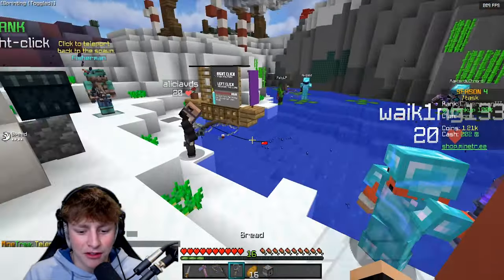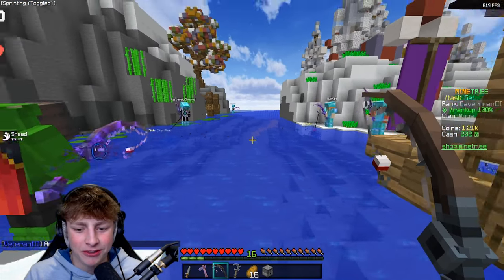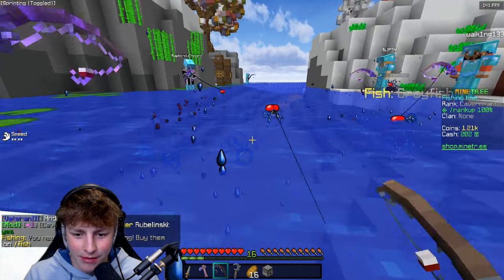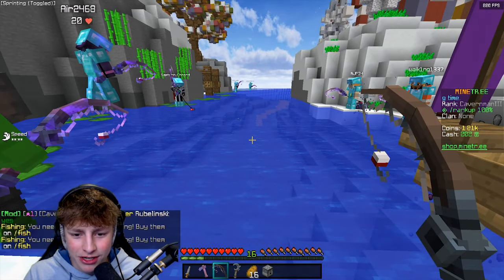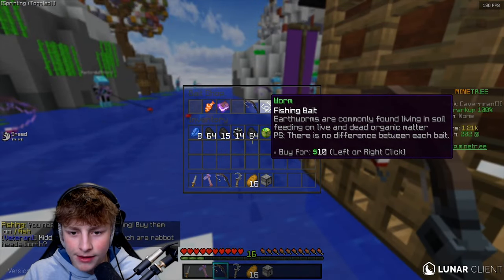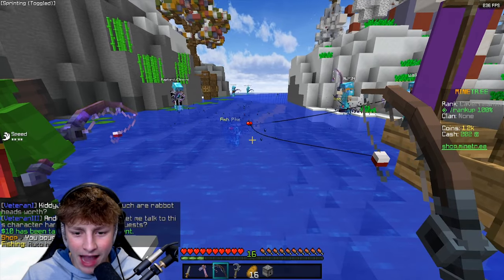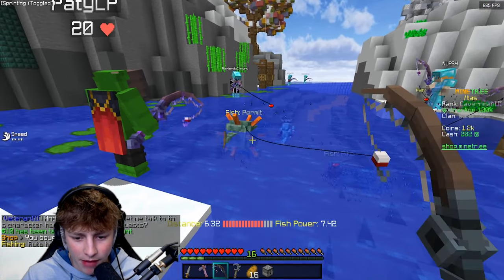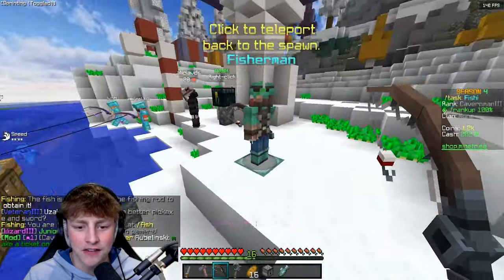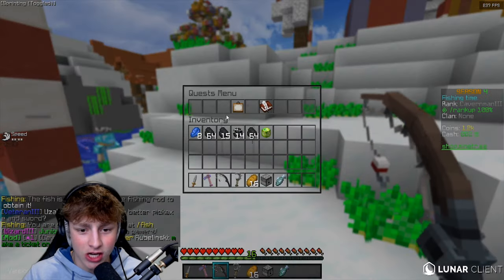One of my tasks was to come to the fishing area. I remember from when I last played, the fishing on here is super cool. So I cast my fishing rod — I kind of forgot how it goes. I need bait, that's why it's not working. So let me go ahead and buy bait. We bought a worm. Now we should catch a fish. The red bar above my hopper — I can't let that fill up or my rod will break or something. But we got the fish! Fishing is super cool on here.